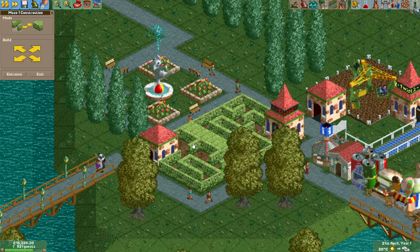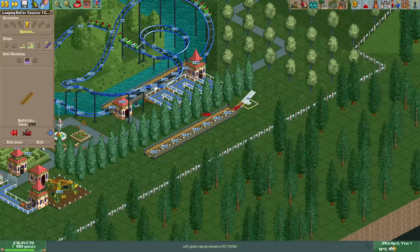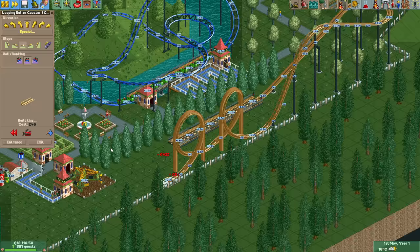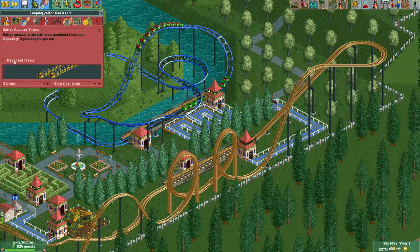After a quick maze and a second steel mini coaster, it's time for the first looping coaster, which we unlocked near the end of April. It's a very simple double loop design which will be quite popular, as everyone loves a looping coaster. To make it more interesting I shall reverse the trains, which you can now do in OpenRCT2 with the click of a button on almost any coaster type.